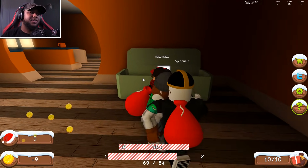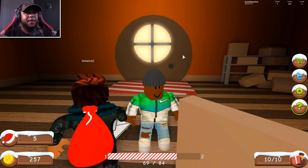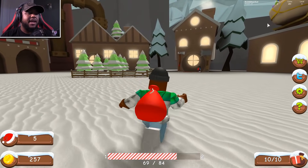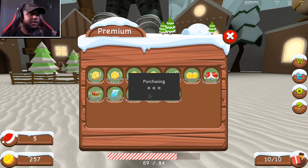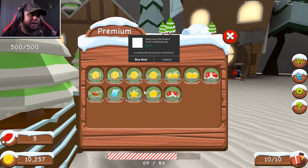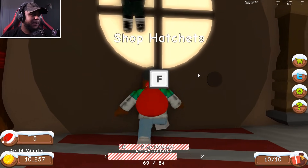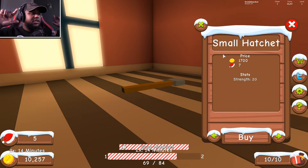If we can get a hatchet and chop some trees down, I feel like we're going to make a lot of money and be able to level up more. So I'm going to go buy some coins — we'll do 10,000 coins. We can also do two times the XP and two times the coins! We got it popping — two times the coins and two times the XP. Now let's shop for hatchets. The small hatchet costs 1700 or seven Santa hats.